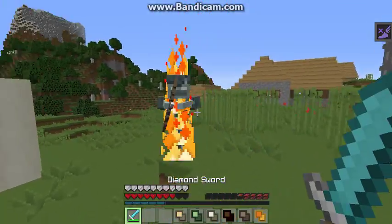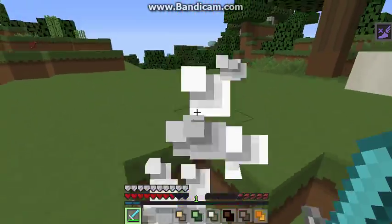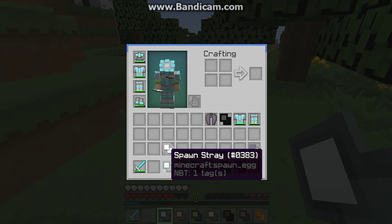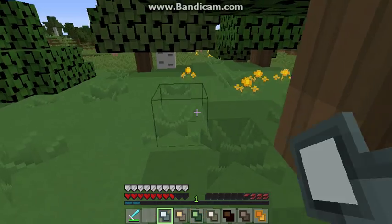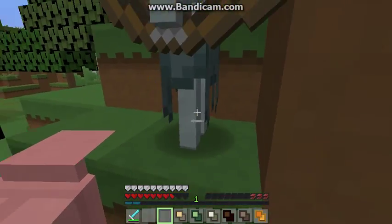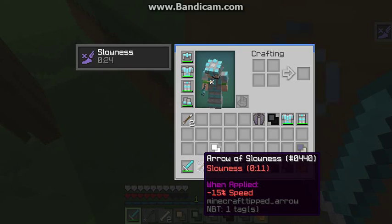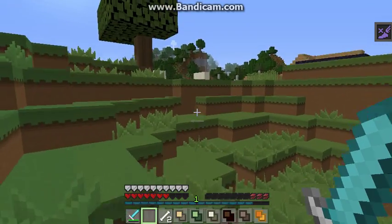On to the stray. The stray spawns in the same biome as the polar bear — the ice biome or ice spikes. It looks pretty spooky and inflicts you with arrows of slowness. There's also a chance it will drop arrows of slowness, which is really cool. It might be one of my favorite new mobs.